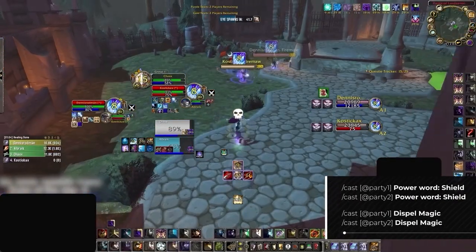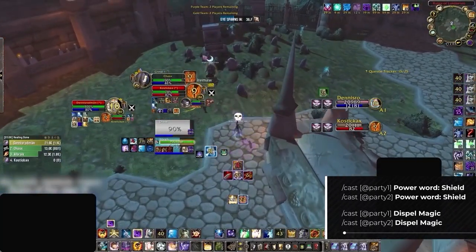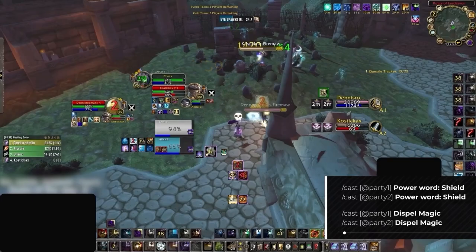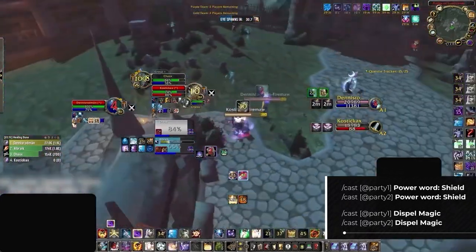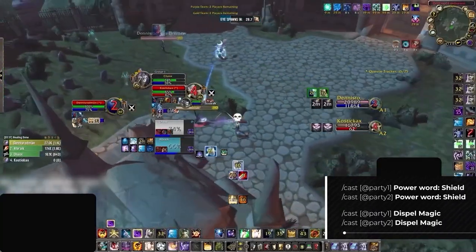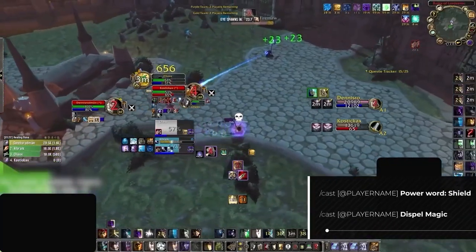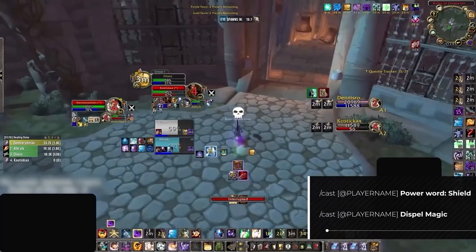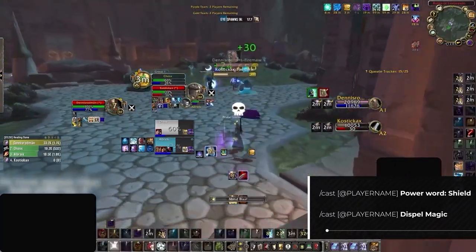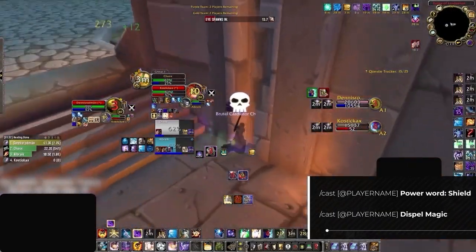The first way to do this is via party macros, having macros like what's on screen now. When using this type of macro, you'll have to pay constant attention to your party frames, as which slot your ally is in can change on a game-by-game basis. Party 1 will always be at the top and then Party 2 will be the second member of your group, regardless of your own position on your frames. The other route you can take is by inserting the player's name. This keeps your binds consistent but requires you to update your macros every time you play with a new person.